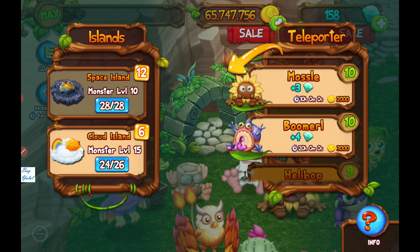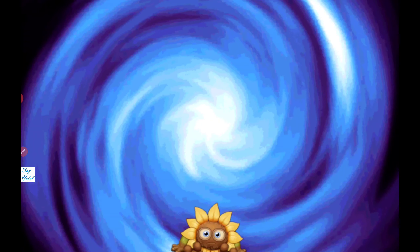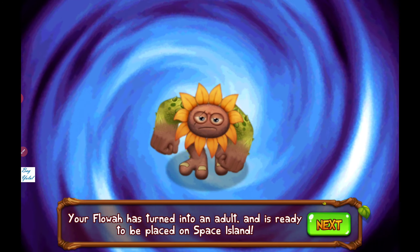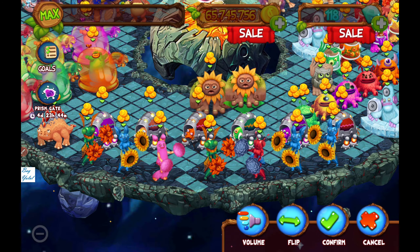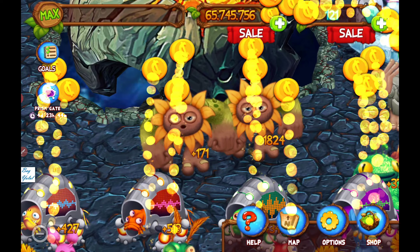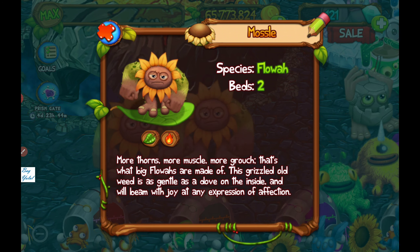Let's teleport you to Space Island over here. From baby Flowa transformed into adult form of Flowa on the Space Island of My Singing Monsters: Dawn of Fire. Now this is adult Flowa - more thorns, more muscle, more growth. That's what big Flowas are made of!